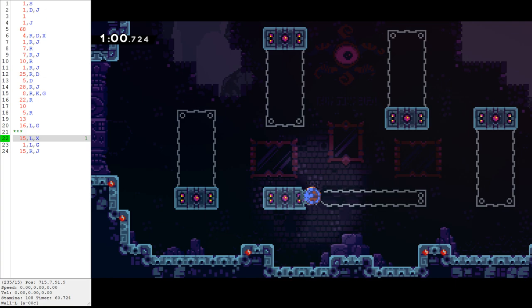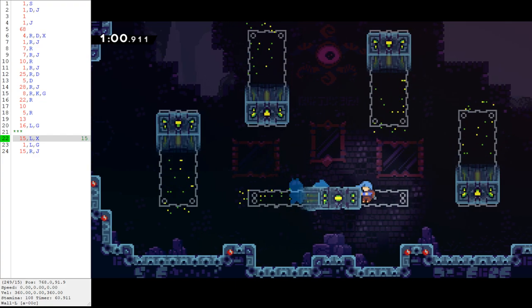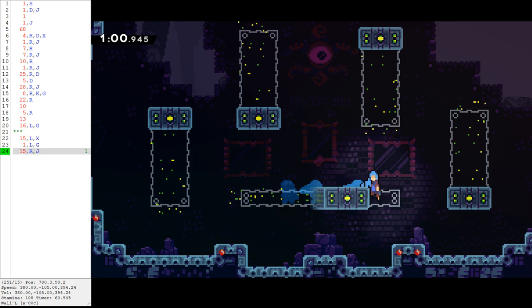The first thing I want to point out is what I'll call boosted wall jumps. On the left here you can see Celeste Studio — this is where we write the TAS inputs. Down at the bottom, pay attention to the speed numbers. The left number is basically how fast you're moving horizontally; obviously higher is better. So the 0.00 is horizontal speed.